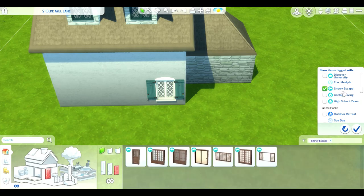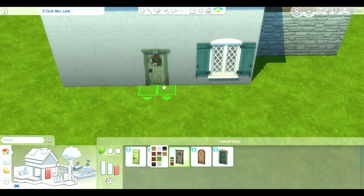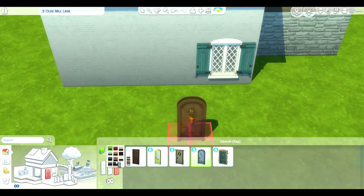As you can see, I went with white and darker teal colors for the design details on the house and the shutters.